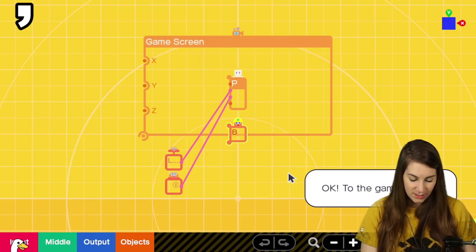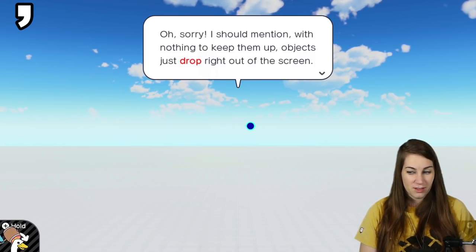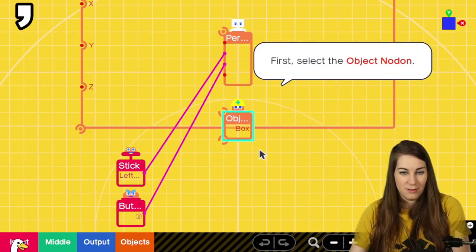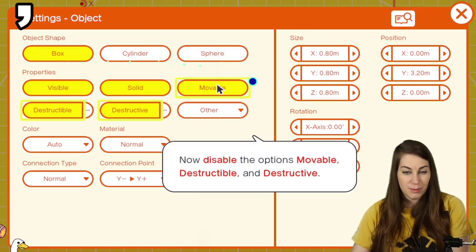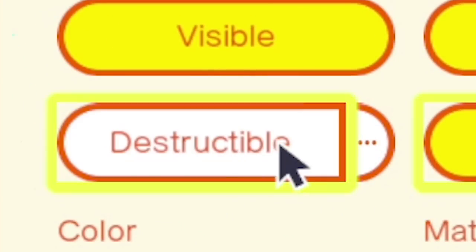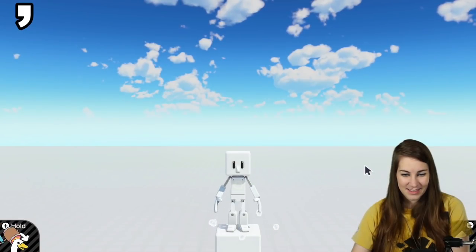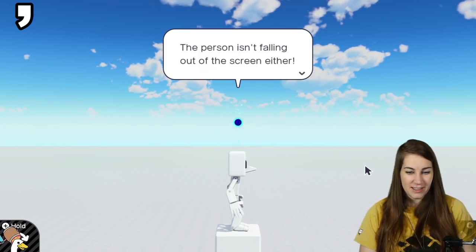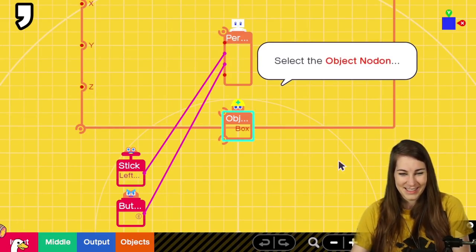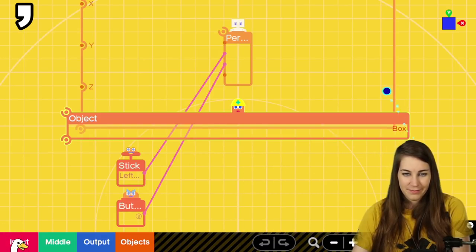Objects just drop right out of the screen with nothing to keep them up. Let's head back and fix that. Select the object nodon, open the settings screen — the settings screen is where you can make all kinds of changes to a nodon. Disable the options: Movable, Destructible, and Destructive. Head over to the game screen — the object is staying where it should and the person isn't falling out. Back on the program screen, we can adjust the size. Drag the icon so it's the same size and shape as the blue frame.